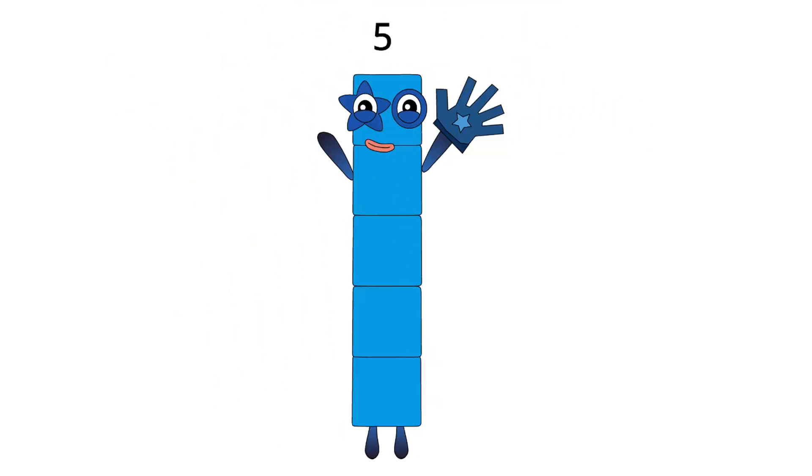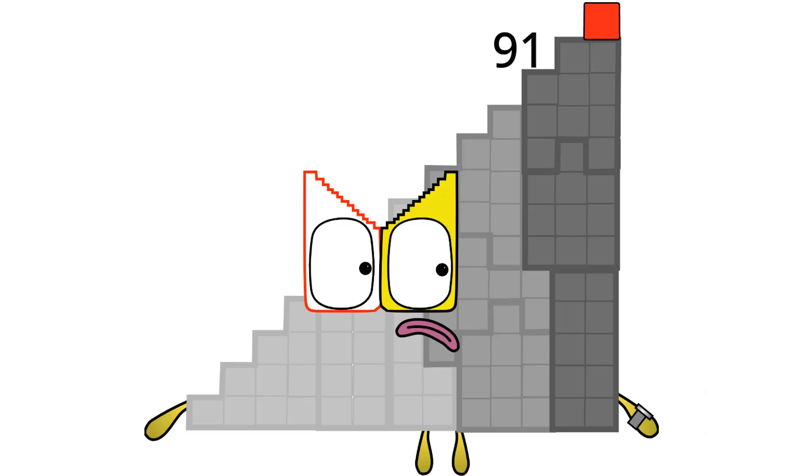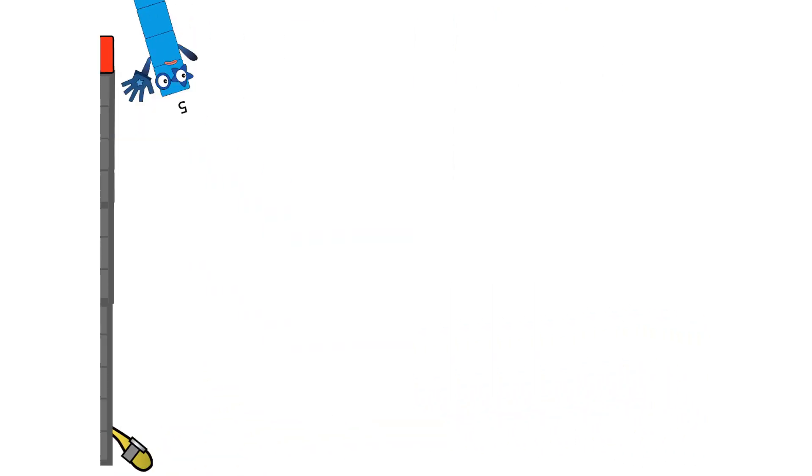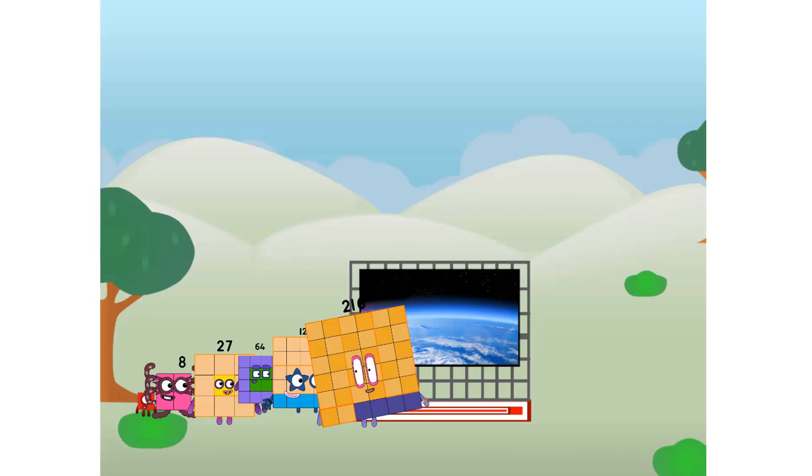Uh-oh. Up above and down below. Uh-oh. Look out. Who said that? Why does it always have to be me? Why? Oh. Why? I'm sorry, unlucky step. Amazing. We sent a cube to the edge of space without square power. We just need a little more power. Uh-oh.